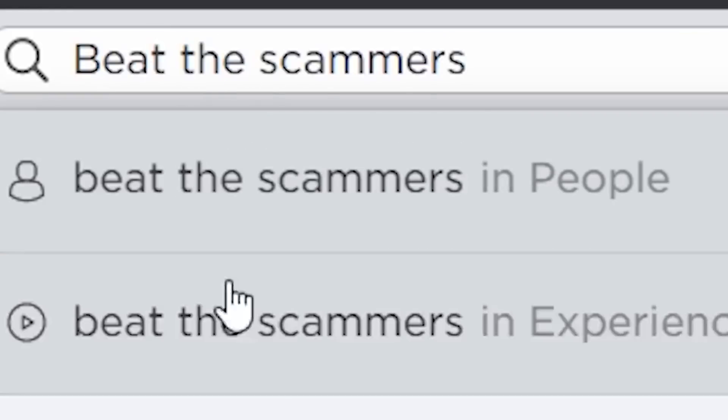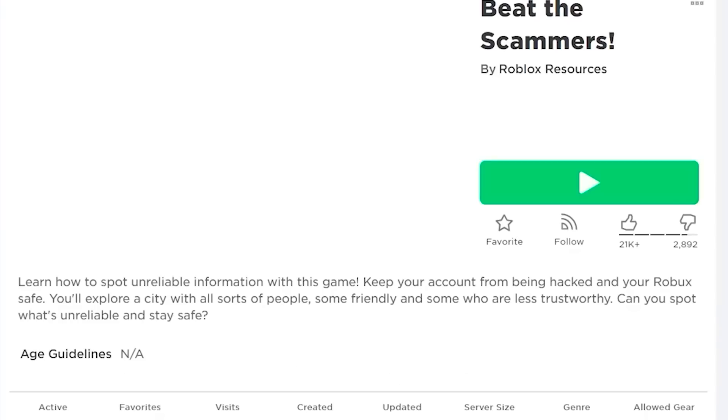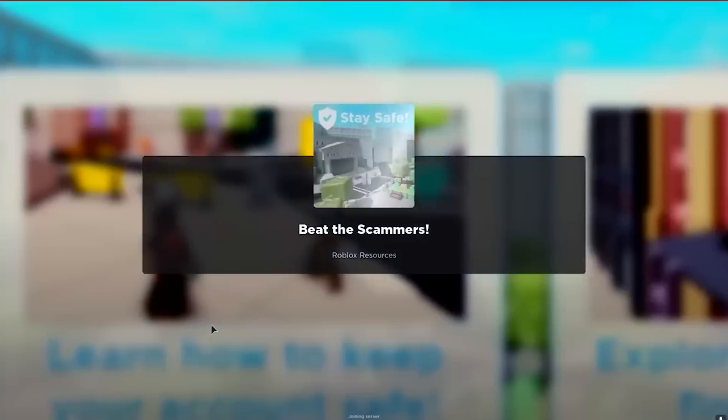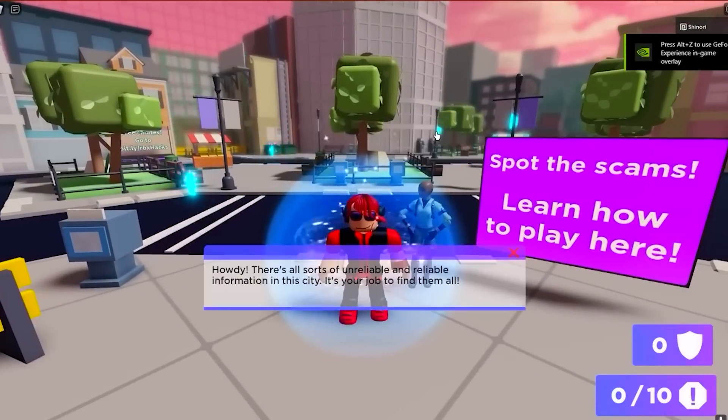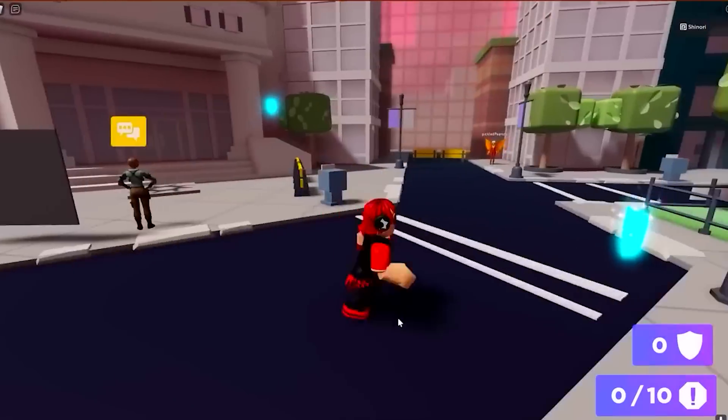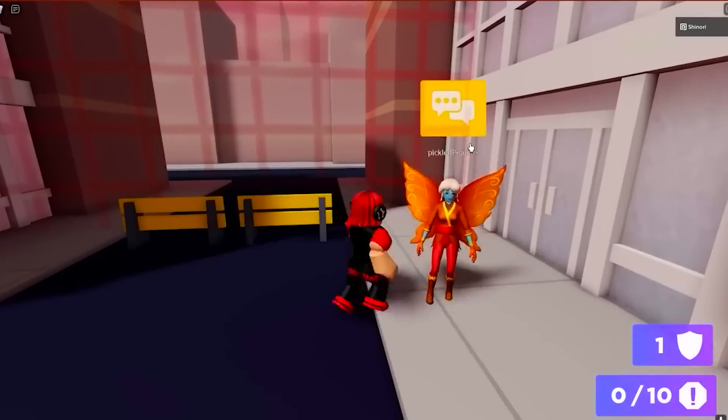Open Roblox. Have you played this game before? Neither have I. But there is a free item you can get in this game and it's super easy to get. Once you load in, all you have to do is click on 10 text bubbles around the map and select unreliable in each one of the questions, and you will get your free item.